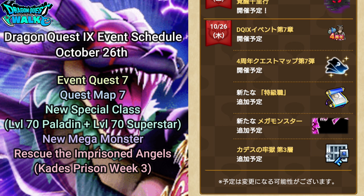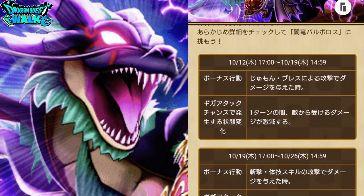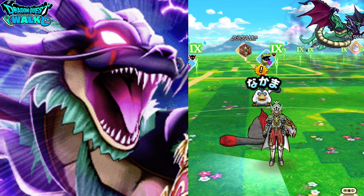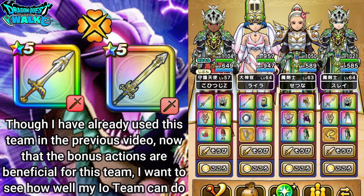I want to do a video on Barbaros. This is the second week, so we're going to have new information. From the 19th to the 26th, the new bonus actions are Weapon and Physical Technique Skill Damage, which give 15 points each — that's really good. For the Giga Attack Chance, for one turn the enemy becomes more susceptible to Weapon, Physical Technique, Spell, and Breath Damage. I'm using an EO-based team because the Blade of Ramios on Demon Swordsman works quite well.